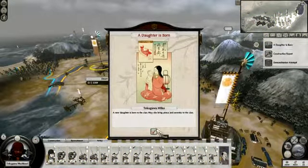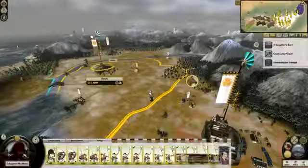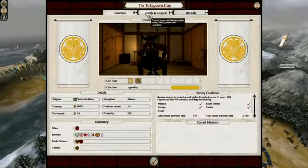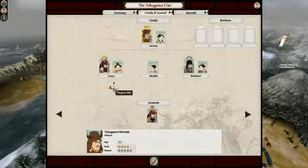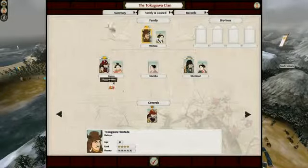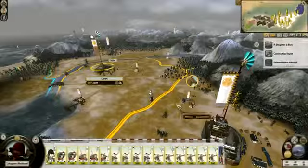Tokugawa Miko has been born - it's probably Yasu's child, which I'm not happy about, because he had a son last time before the game crash. That was rather frustrating because we celebrated a son for Yasu and the legacy continuing. And now we have a mere daughter - bless her heart, but it's not a son, is it? It's the old Henry the Eighth problem cropping up all over again.